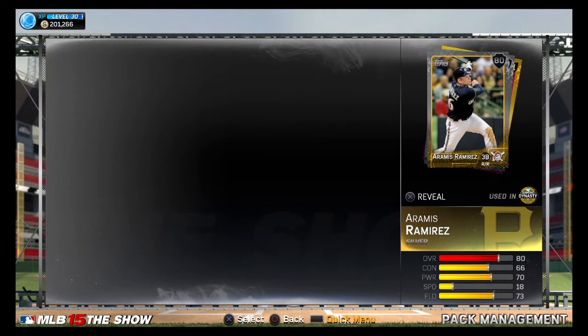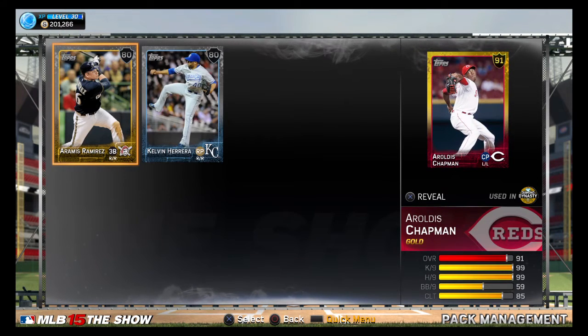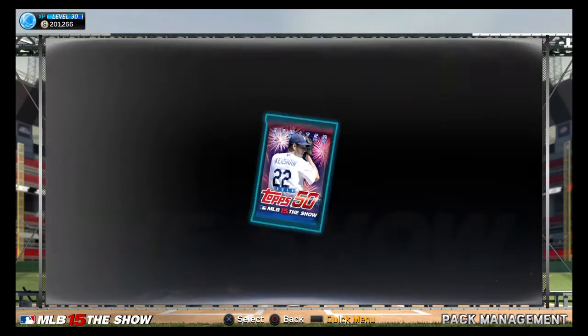All right, next pack. Diamond, please. Ooh, is that a 91? Is that Chapman? I think it might be Chapman. Yes, it is. Aroldis Chapman - very, very good closer.